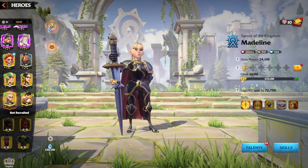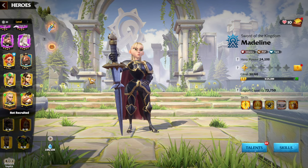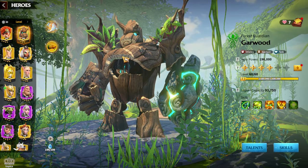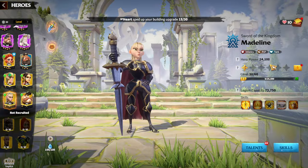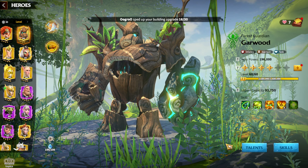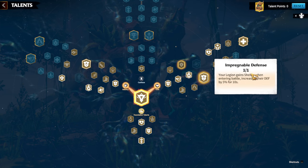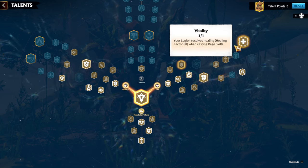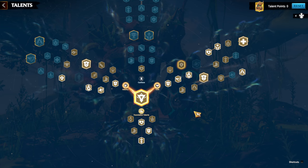Most importantly, you can have both heroes as a free-to-play player, so you will be strong in the infantry section. Now it's time to speak about talents. Madeline should be primary and Garwood secondary, though you can mix and choose since the most important talents for infantry heroes are tank talents, and both heroes have a tank talent tree. For example, 'Impregnable Defense' — your legion gains shelter when entering battle, increasing their defense by 5% for 10 seconds. And 'Vitality' — your legion receives healing when casting a rage skill.